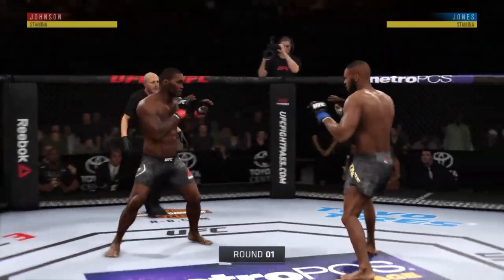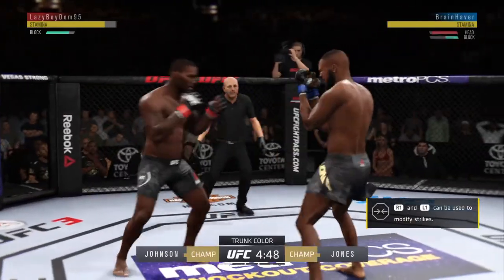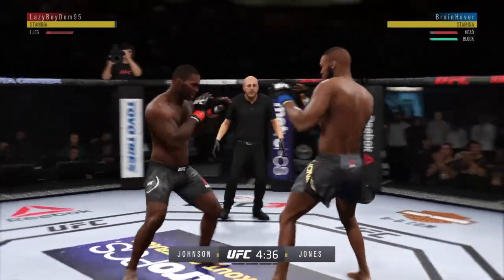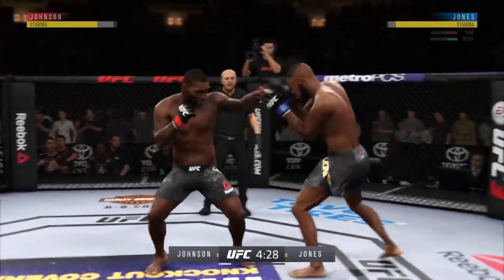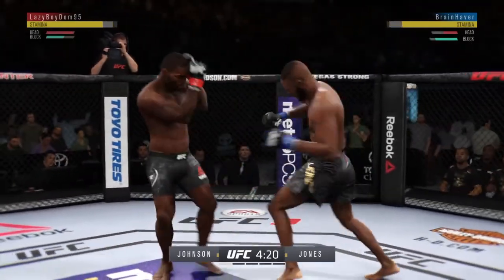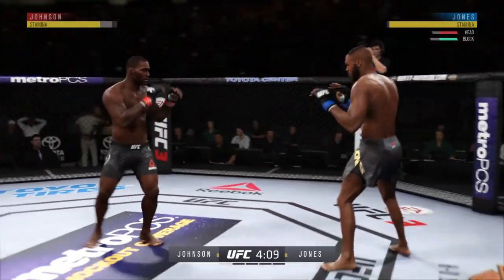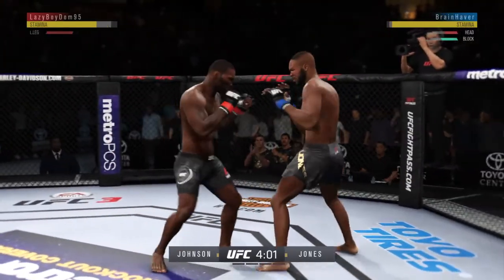The UFC's light heavyweight title is on the line. Opens with the left hand and lands flush — effective punch there by Johnson. Nice leg kick by Jones. He tags him with the straight, beautifully placed there by Johnson. Tagged him again. All of those are blocked. Look to the head there by Johnson — much improved defensively as he blocks the shot. Just misses with the jab.